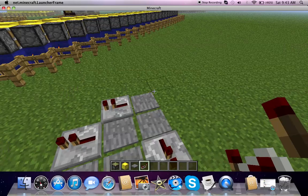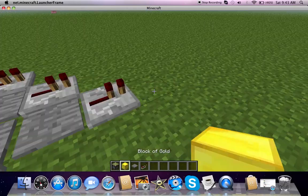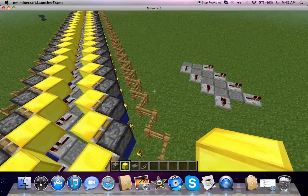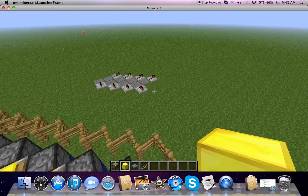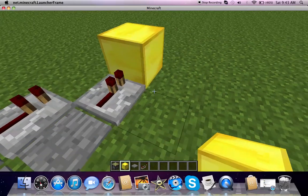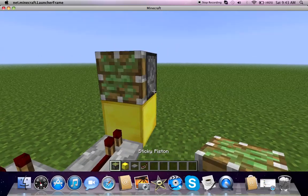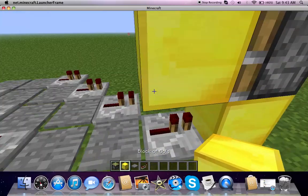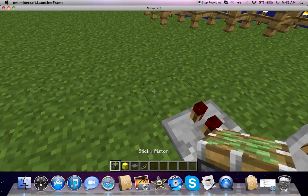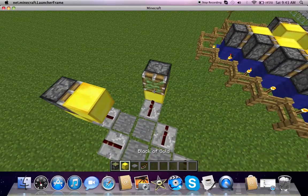Okay, there's my basic one. It's lagging right now. What you have to do is put a block — any kind of block — in front of the piston, and then the piston on top of it, and then another block on top. When you go, it'll push you. Then you do it for all of these.